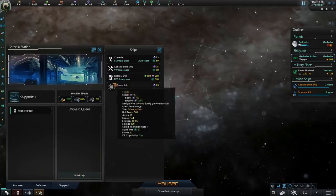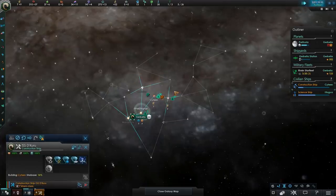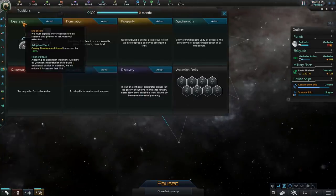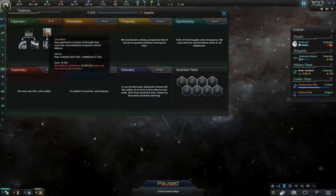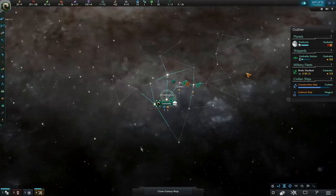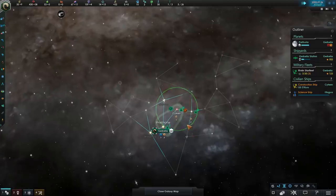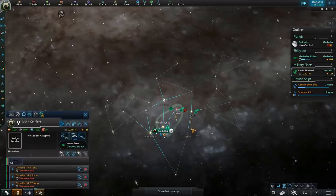We're also going to start building our first colony ship and start building an outpost in the system to send it over to. As our first tradition, we're going to go for expansion, and that is to increase our ability to increase our growth. We're going to get a plus 10% growth tradition from that tree, as well as extra pops from our colonies. That tradition is only really useful in the early game, so we can make great use of it right now.